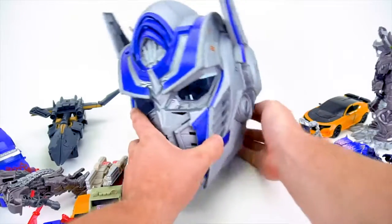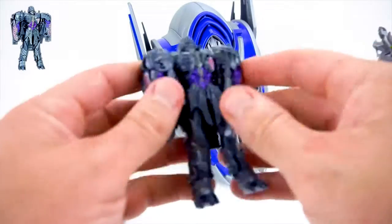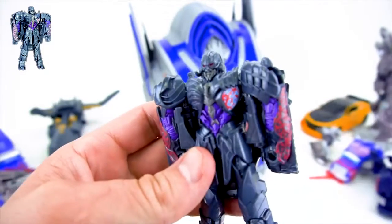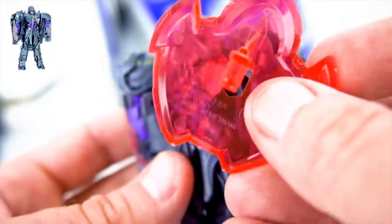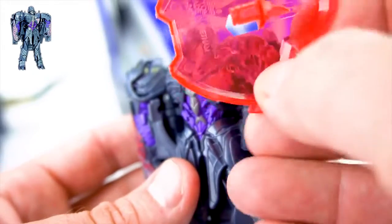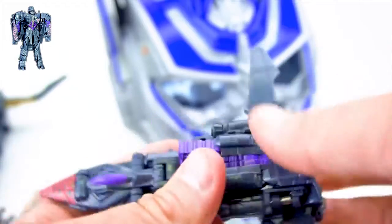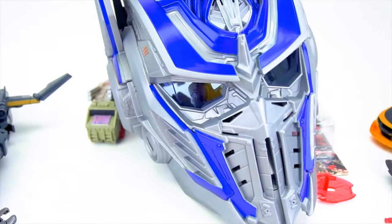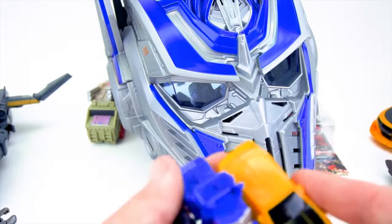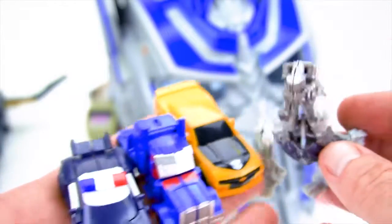Who else is under here before I show you the surprise? We've got Megatron. Megatron has one little spot for Reveal the Shield — let's see if there's a Decepticon logo in there. You can kind of see it; it's hard to see with this shield. So there is Megatron one-step turbo changer — new look. He's also got these Legion class right here: Barricade, Optimus, Bumblebee, and Grimlock — wave one.